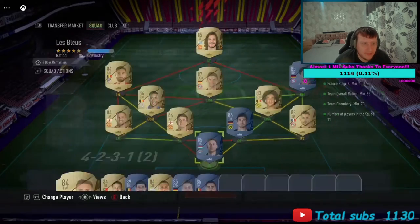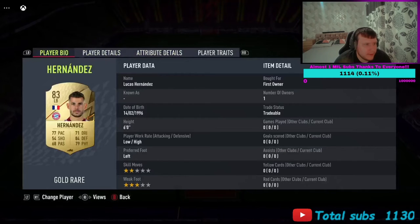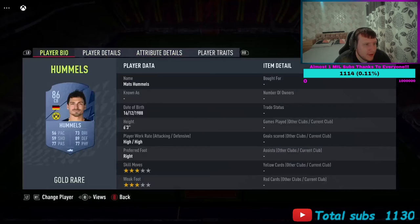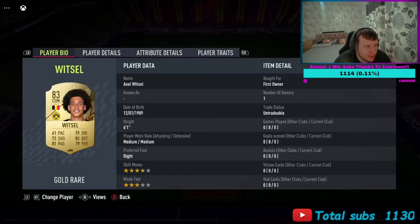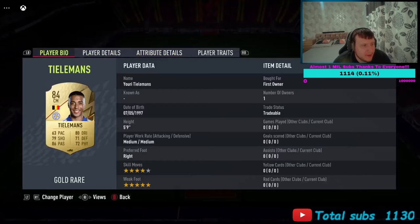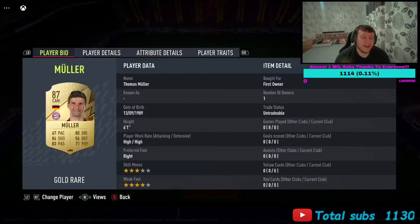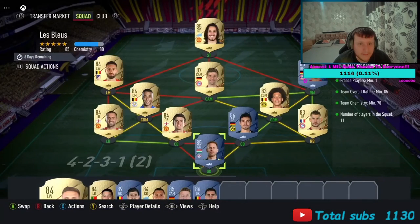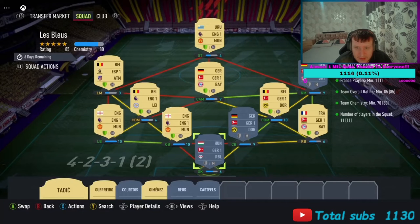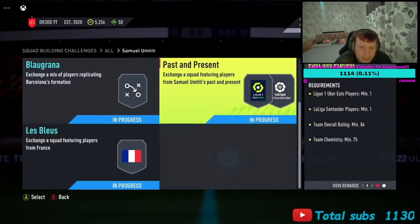Here's the team I've built. In goal: Galashian. Right back: Lucas. Center backs: Hummel partnered with Harry Fridge. Left back: Ashore, with Witzel at CDM. Right mid: Gnabry. Left mid: Karashgo. Attacking mid: Mullet with Cavani. Get 80-85 rated players, put them in positions, and get your pack.